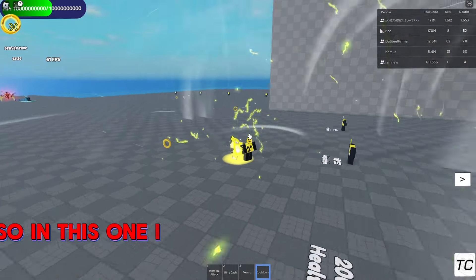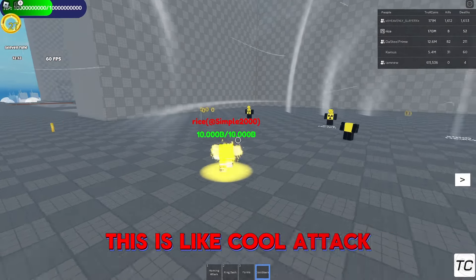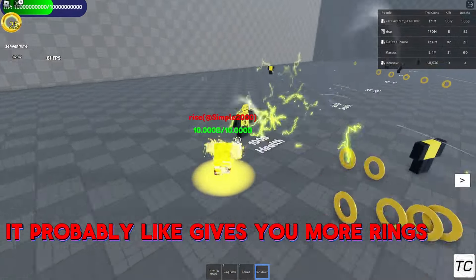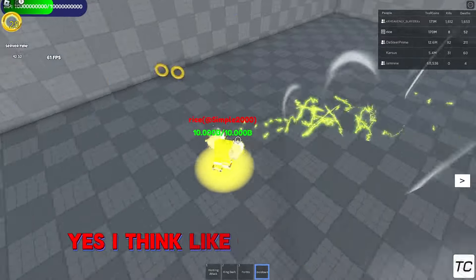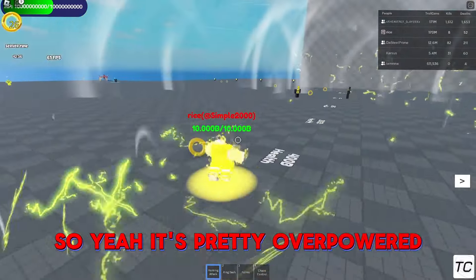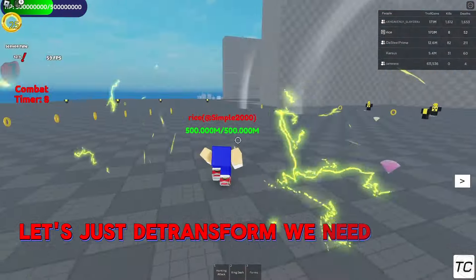Let me collect all these rings. Chaos Control does this cool attack — like a crazy explosion. It probably gives you more rings or something. Yeah, I think Chaos Control like pauses time or something — it's pretty overpowered. Let's just de-transform and come back once I get Hypersonic. The more things you attack, the more rings start spawning in.